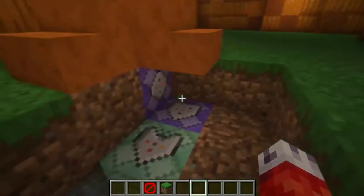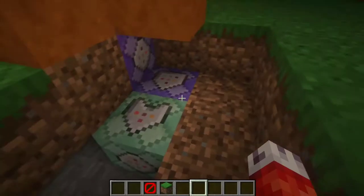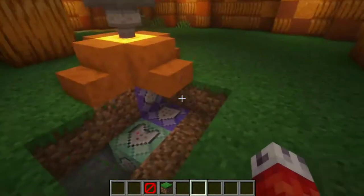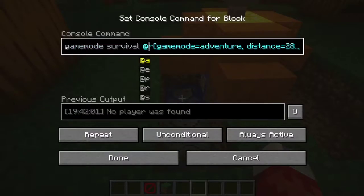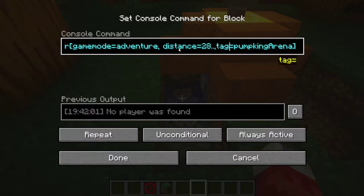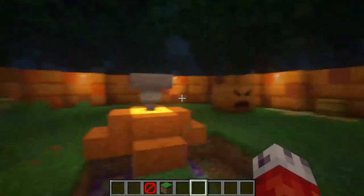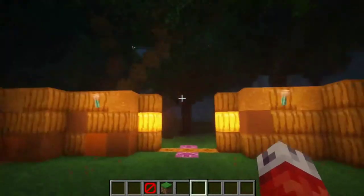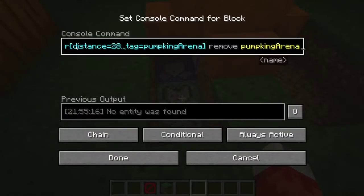To make sure it's not doing this every couple ticks, we have a block that says everyone around the area will get a tag called 'pumpkin arena', which means if you're already in adventure, you'll have that tag and won't be set into adventure mode again. On the other side, we have a similar thing that sets players to survival who are further than 28 blocks away and have the pumpkin arena tag. When they leave the arena, that tag gets removed.